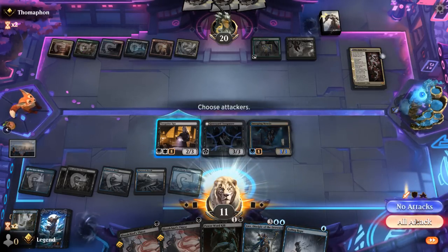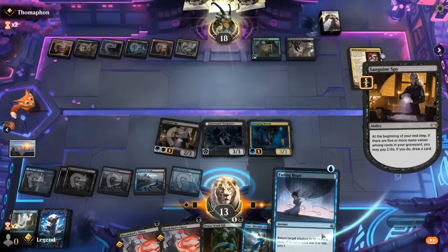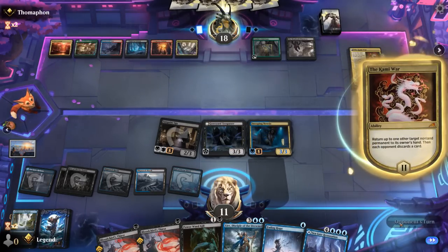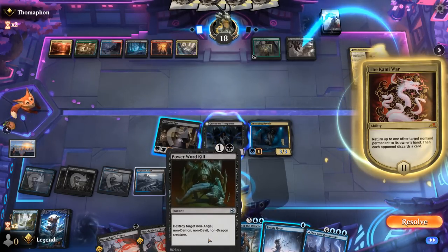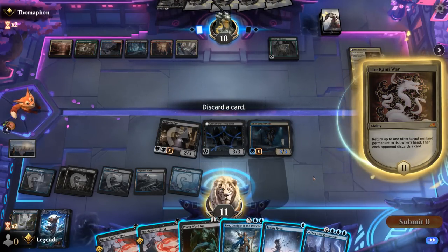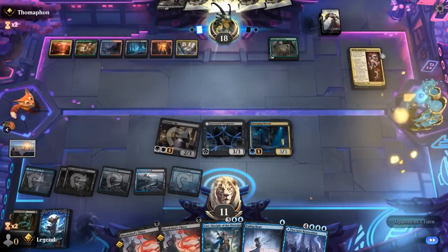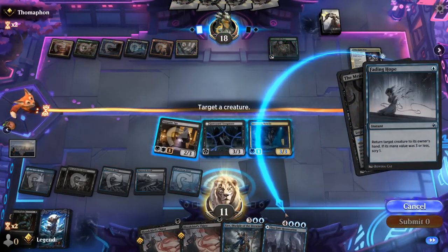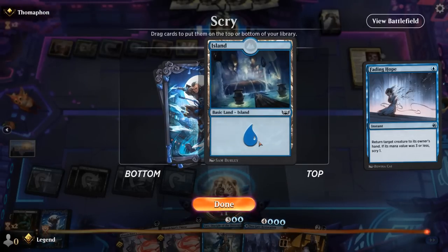Hit for 2. Hope there's no second Meat Hook Massacre, but there's probably going to be another Kami War. So I'm not looking forward to that. I can discard Bloodchief's Thirst. Although I guess when this transforms it is a Dragon, so I wouldn't be able to kill it with Power Word Kill. Opponent's just picking up their own Meat Hook Massacre instead — I guess it works too. Don't know how useful Power Word Kill is in the matchup, so maybe discard that.